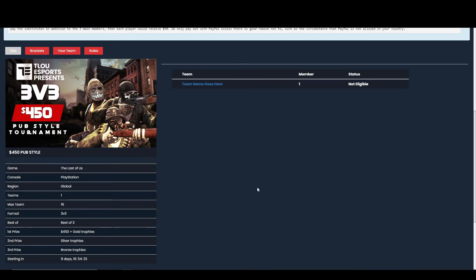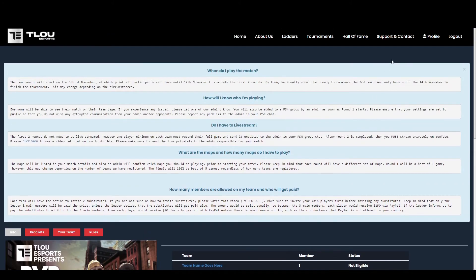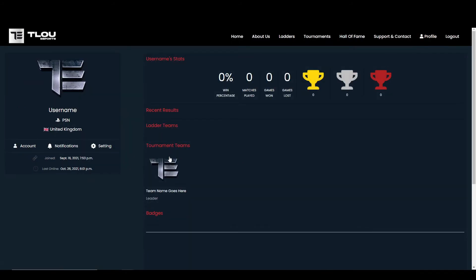To go back to your team's profile page, you can do this in one of two ways. On the tournament page itself, you can click on your team name in the ranking, or alternatively if you click on your profile in the top right corner and then under the section called Tournament Teams, you will be able to click on your team's profile image there.